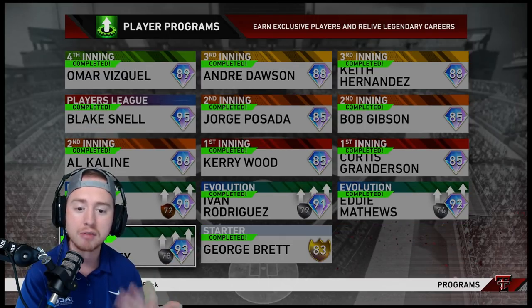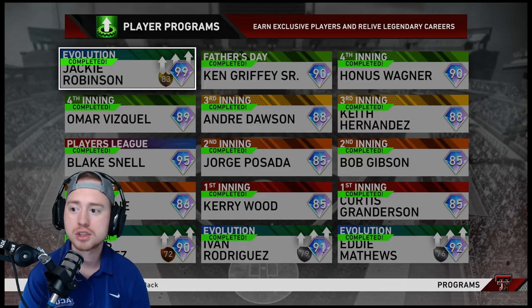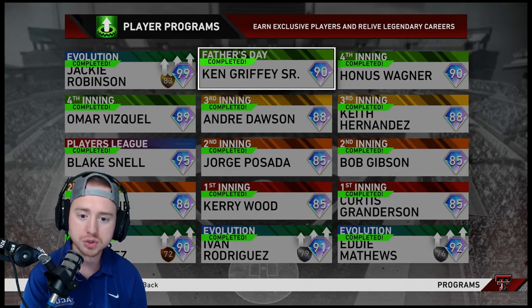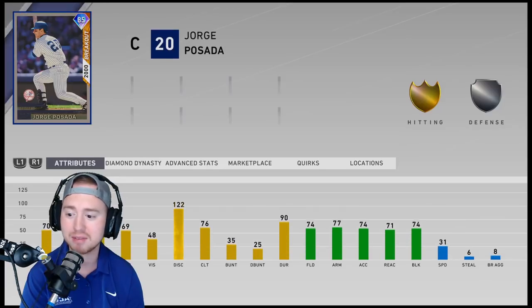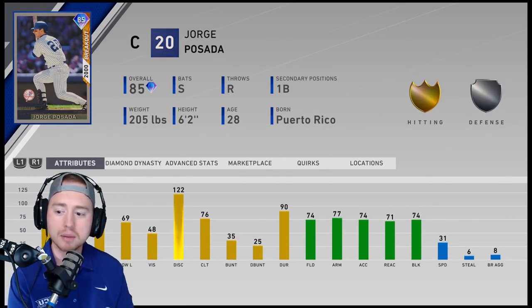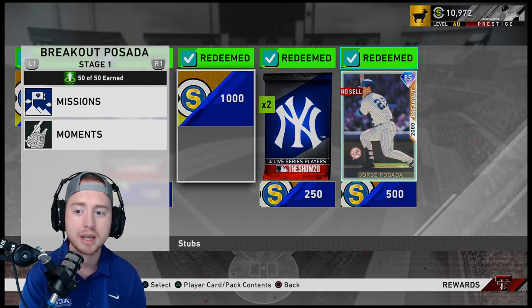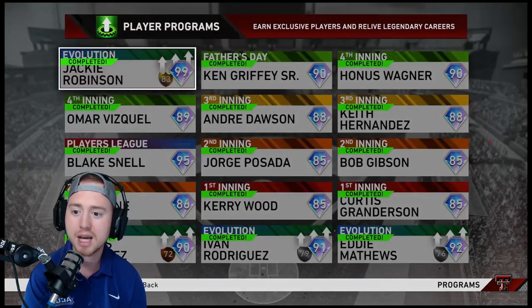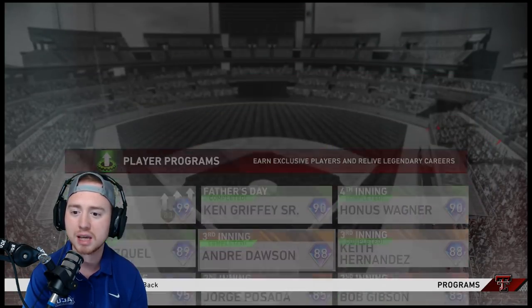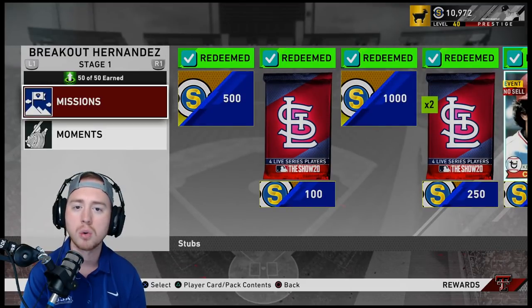What I really want to focus on here are the player programs. As you can see, we have completed every player program in the game right now and the rewards from these are extremely significant. You're going to get some insanely good players along with rewards — guys like Jorge Posada are still some of the best; he's one of the better catchers in the game even at 85. You also get stubs and three non-sellable Yankees player packs.